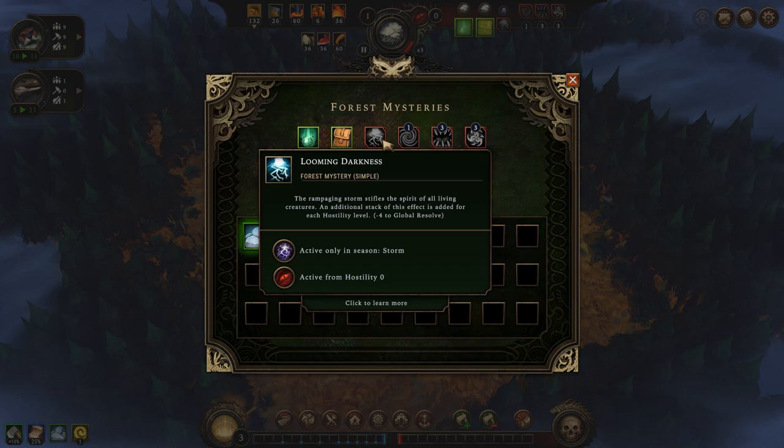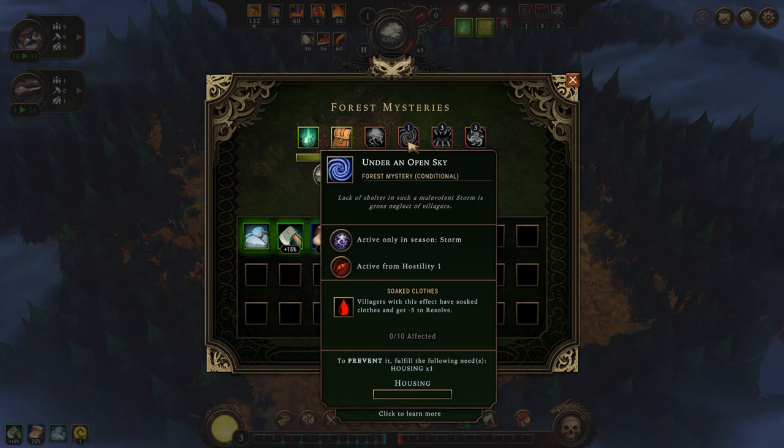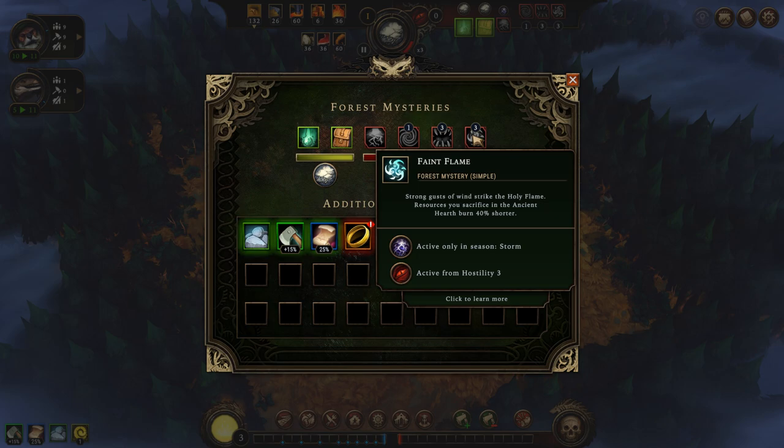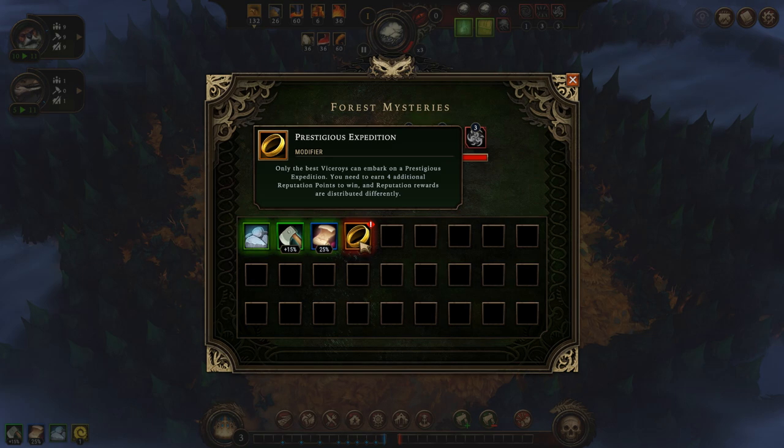When the storm hits, we have the Looming Darkness, which means we get minus four to global resolve, multiplied by the hostility level from the forest. At level one hostility, we have Under an Open Sky — villagers will be soaked and have minus five to resolve if they do not have housing. We also have Hunger Storm: if villagers do not eat anything during a break, they will gain two stacks of hunger effects — very dangerous. And Faint Flame: resources you sacrifice at the ancient heart burn 40% shorter.